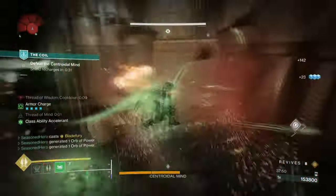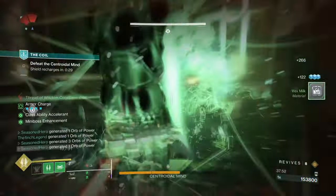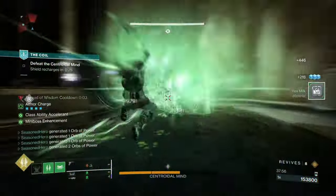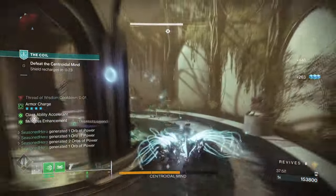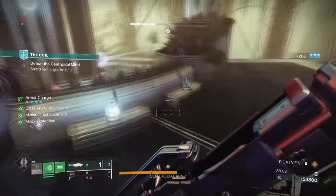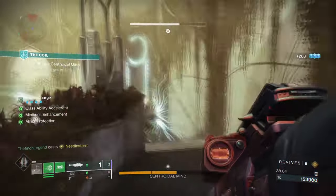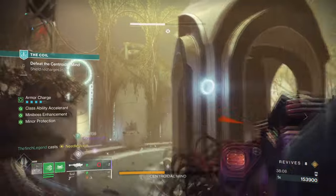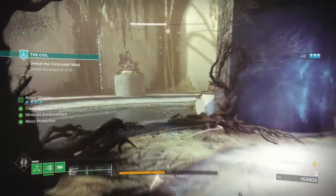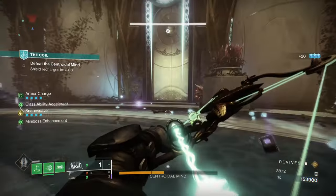Although suspend was nerfed a while back for less duration, it's still in a relatively good position in terms of shutting down champions and many bosses fairly easily with the right setup. So what happens when you combine an already powerful suspend build that uses Bane and Leap with Shackle Grenades and then add Wishkeeper to the mix? You get a non-stop and pretty much broken suspend build that can carry literally any player in end-game content of your choosing.